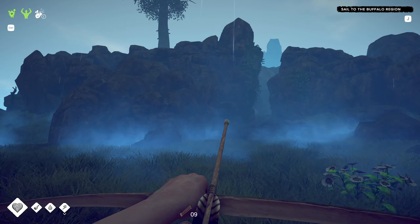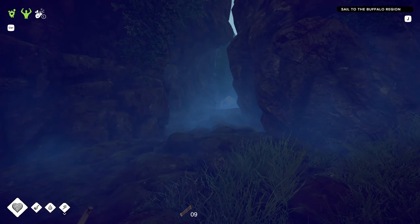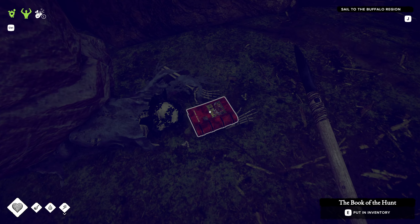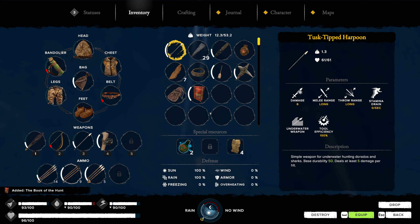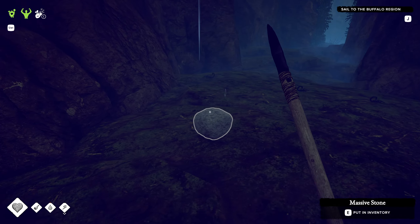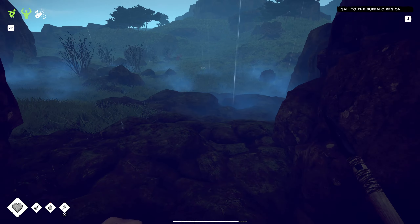We're back at the base of the tree now - just need to find a way up there. What's this? This is the interesting item next to the tree - it's the Book of the Hunt. It unlocks a shooting effect. Written by one of the best hunters of the 14th century, it describes the habits of various game, hunting methods, and different weapons used. That'll be interesting to see.